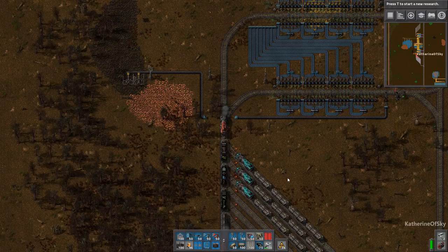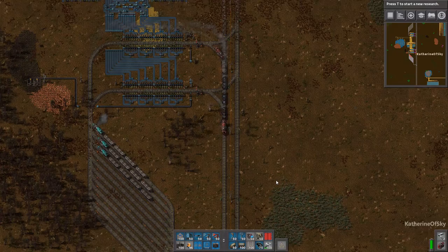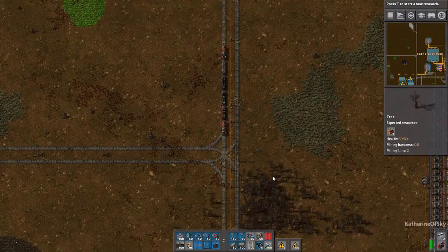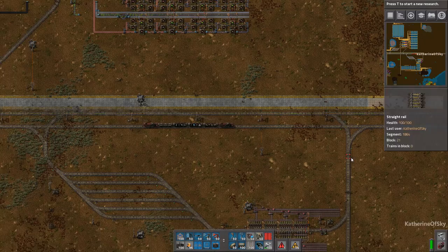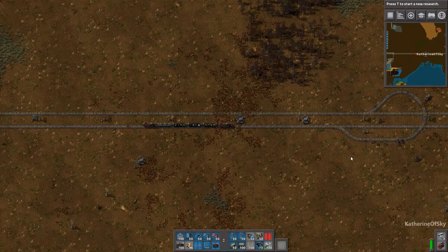There's already three trains waiting on me to move my train out of the way, so let's please them and do so. I have an idea that I want the copper station kind of nearby the green circuits area. So let's see if we can fit it in here reasonably well. I can remove the wall building station — that was my thought to get rid of this whole thing.